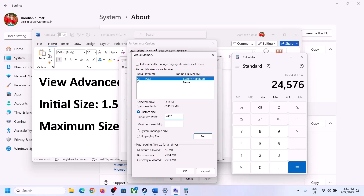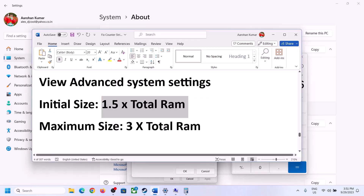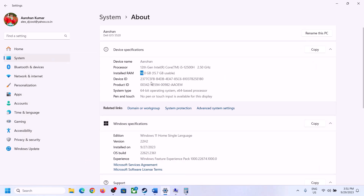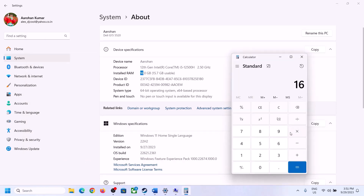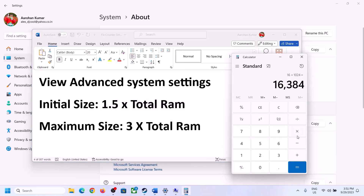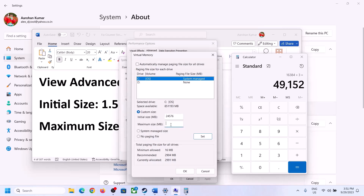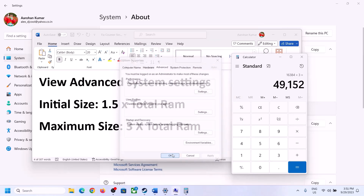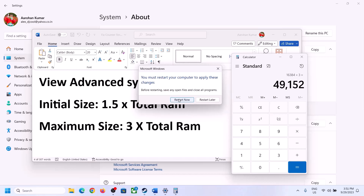So for 16GB of RAM, set Initial Size to 24576 and Maximum Size to 49152. Click Set, then click OK. Make sure you restart your computer after this step.